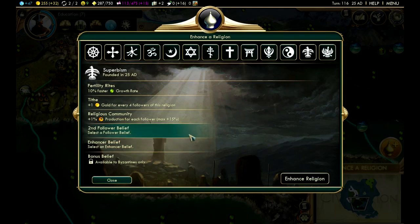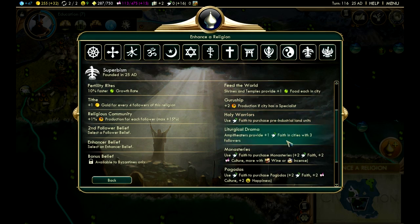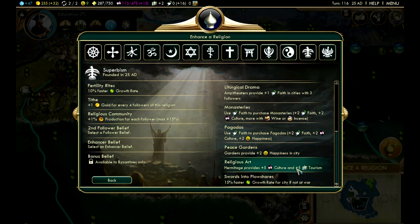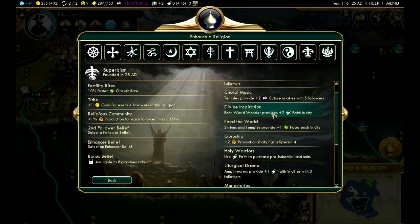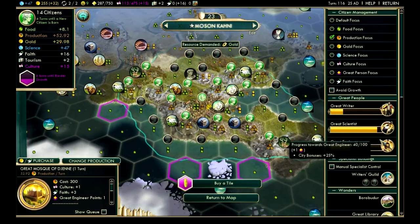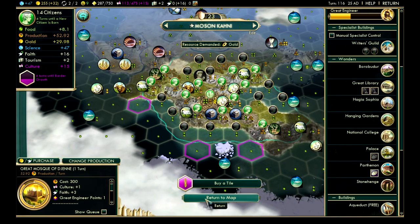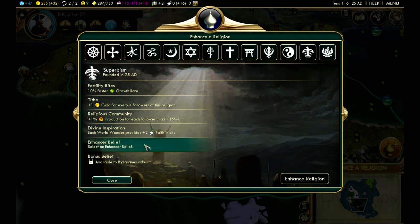Now we've got a full religion — very nice. Let's add some more beliefs. For this one, I want 'each world wonder provides two-plus faith in the city,' considering how many wonders we have. Let me make sure there's nothing better — I don't need the two-plus production, don't need amphitheaters or monasteries since I only have one city, no hermitage. I'll take the world wonder faith belief. We already have six wonders, so that's plus 12 faith, bringing us up to about plus 28.